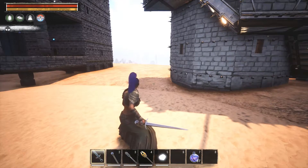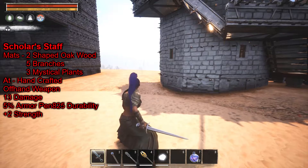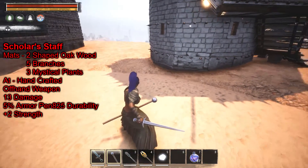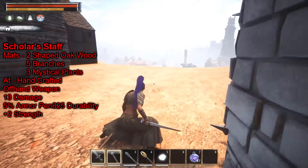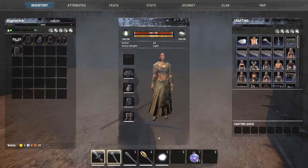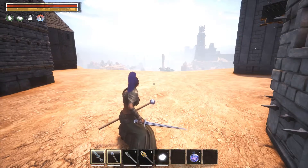One of the cool things about Felgarth is that for the starter weapon and other endgame weapons, instead of giving you more main-hand weapons, the sword is your only main-hand weapon. The rest are off-hand weapons — staffs. So if you're playing like a mage, you get the staff as your secondary. This one is the Scholar Staff: 13 health damage, 5% armor pen, 825 durability, and no stat bonus.